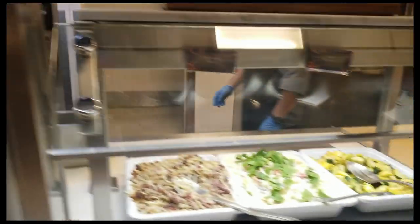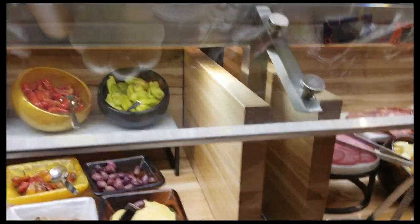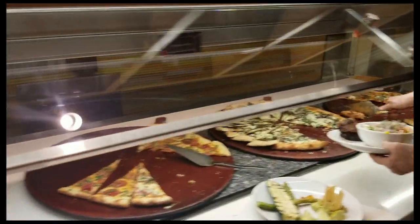Next we have the omelette station — omelettes are made to order, I think that's pretty standard. And then you've got the good stuff, more Italian: pasta primavera and things like that. And then kind of a wine tasting station over here with the cheeses and all that. And they've got large meatballs over here — I've gotta find a way to snatch up one of those.